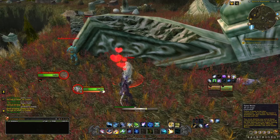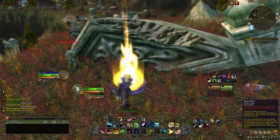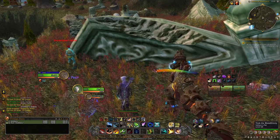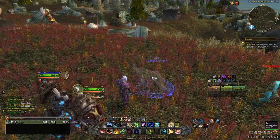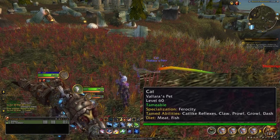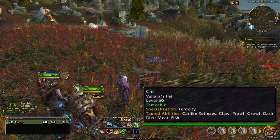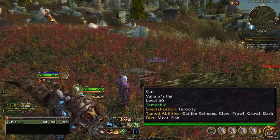Once it spawns, just go ahead and tame it like usual — nothing too fancy required. Just like that, you now have a sweet ghost saber! The specialization for this cat is Ferocity. Its tamed abilities are Cat-like Reflexes, Claw, Prowl, Growl, and Dash, and its diet is meat and flesh.